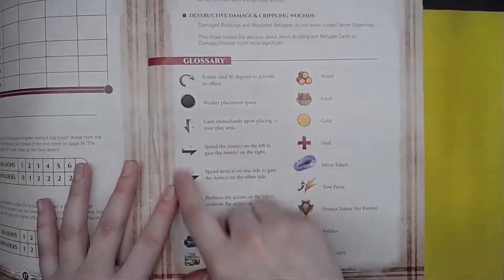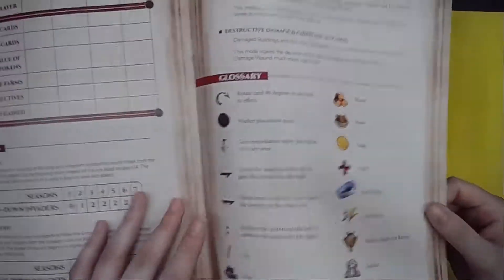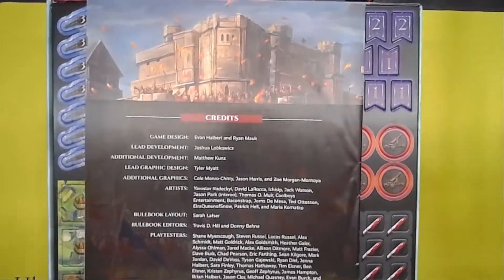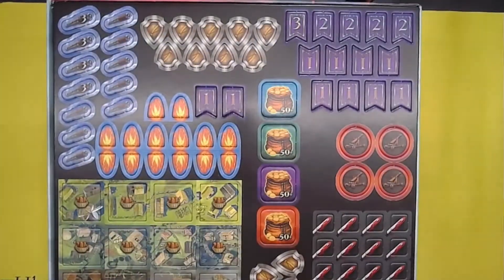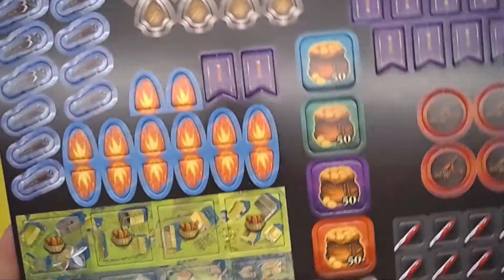A lot of board games are starting to give glossaries — it's just a rundown of what each symbol means in their game. And then on the back it always has the credits. So very informative. We have very beautiful black punch-out boards.